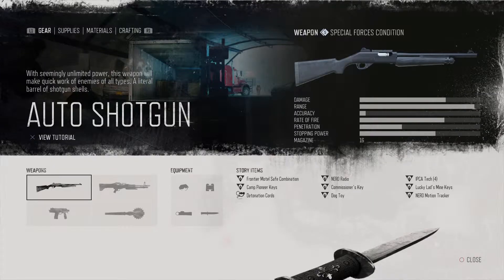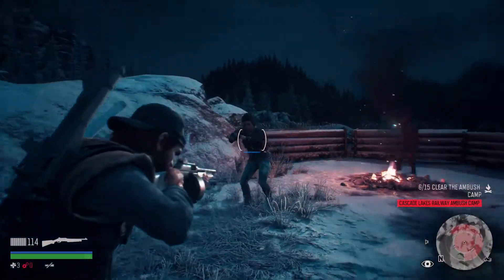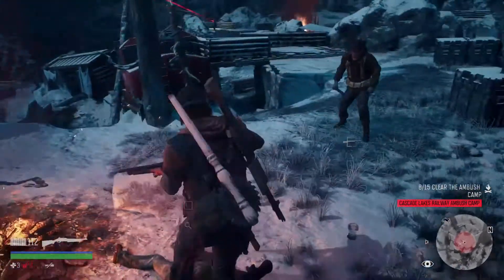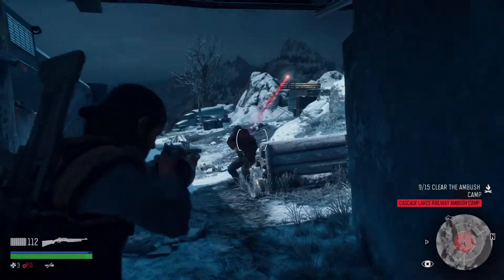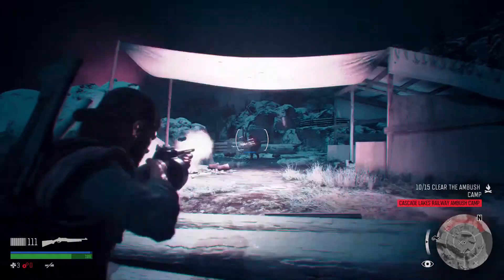Coming in at number 5 is the Auto Shotgun. This is a really good gun — if I was going to pick a shotgun, it would be this one. Shotguns are pretty much underpowered when facing hordes, but this gun is fully automatic and can actually do decent damage to a horde. This gun is best suited for taking down human enemies — when going against Freakers it's a bit underpowered. I would never pick it over the Chicago Chopper, but when taking out human enemies, use this. It has a really high magazine and high damage potential at close and medium range.